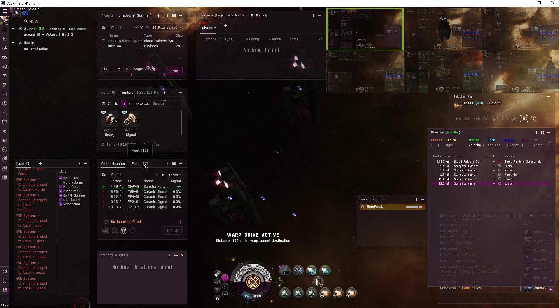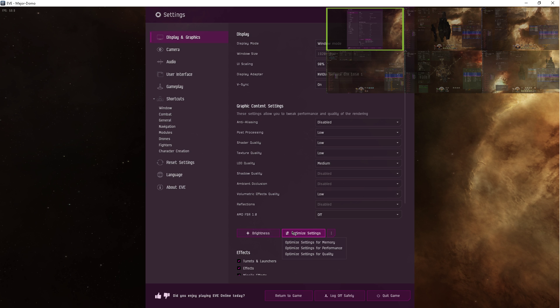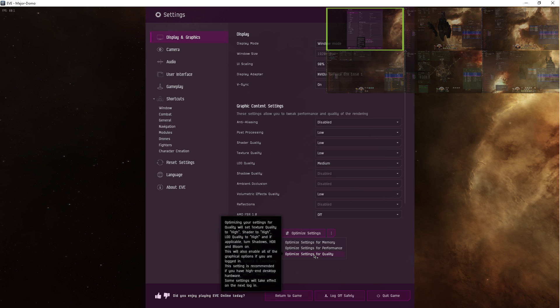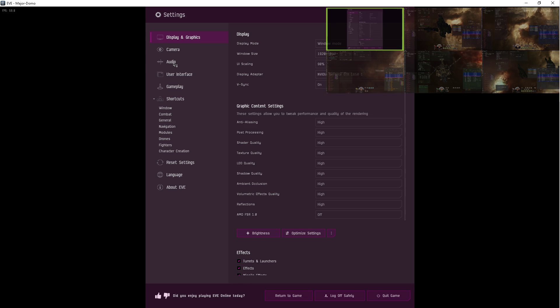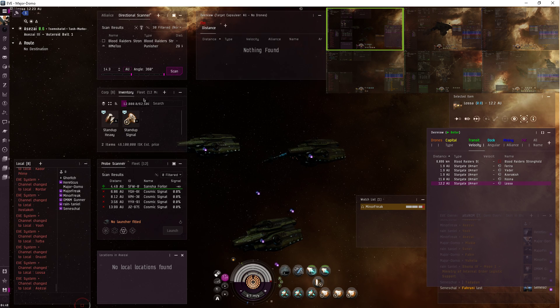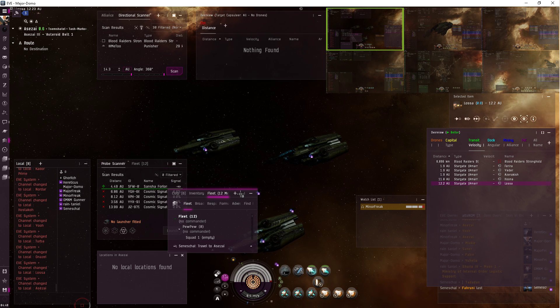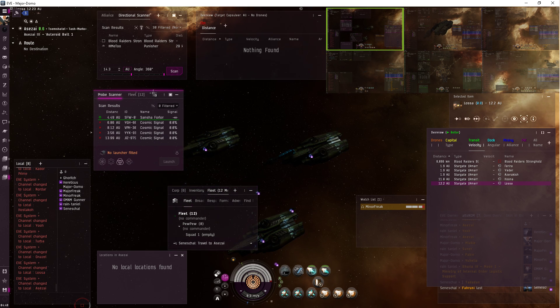Welcome to EVE Online with Major Freak. So an update on the UI situation — I'm moving my windows around and checking it out. Where does my target list go? How am I going to make it work when the fleet broadcast is kind of important? So I'm thinking maybe I just switch this.